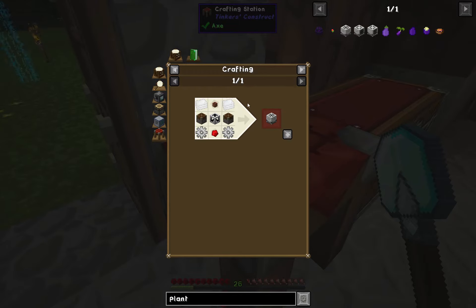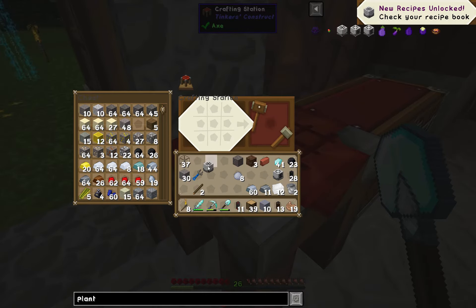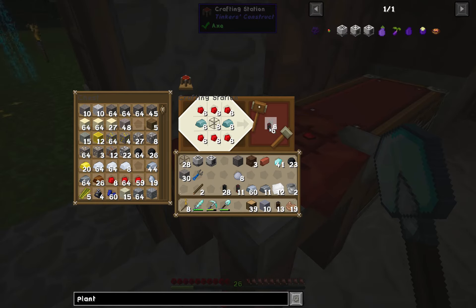And we should have enough now for the plant sower - those are all good there. I've got some fluid ducts, which we'll need a little bit of. Item ducts, we might need more of. I'm guessing we're going to need some more leadstone conduits.